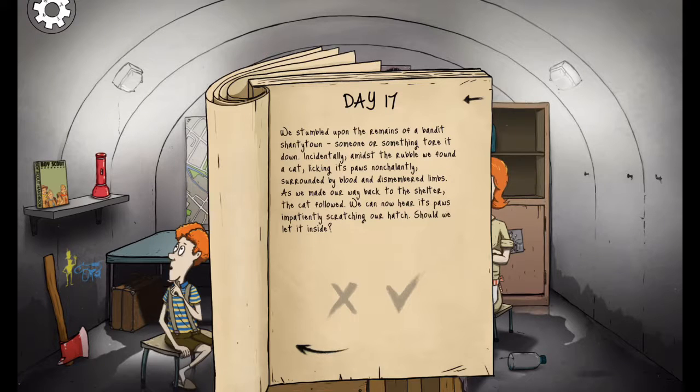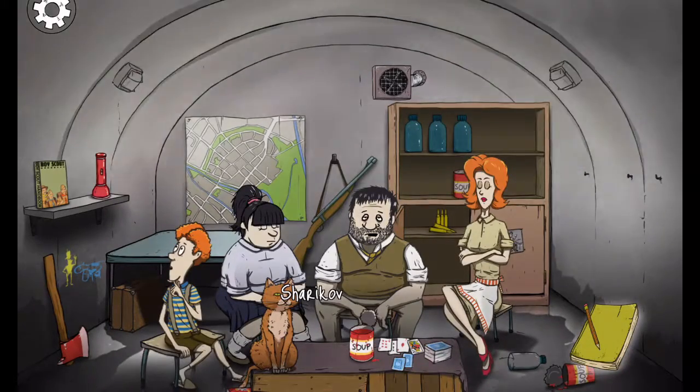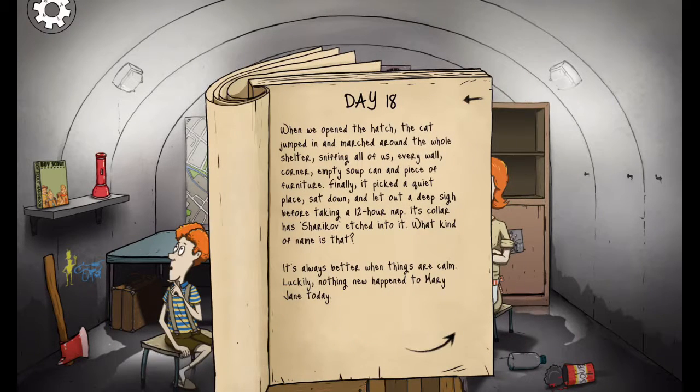We stumbled upon the remains of a bandit shantytown. We found a cat licking its paws, surrounded by blood and dismembered — oh my God. As we made our way back to the shelter, the cat followed. We can now hear its paws. Should we let it inside? Yes! I'm not sure if it's good or bad, but let's see. I remember you can actually get a dog in this — they call it Pancake, it's so cute. Alright, we've got a cat now. Its collar has 'Sharikov' — I think it's Russian — etched into it. The cat jumped in and marched around the whole shelter, sniffing every wall, corner, empty soup can, and piece of furniture. Finally, it picked a quiet place, sat down, let out a deep sigh, and took a 12-hour nap.